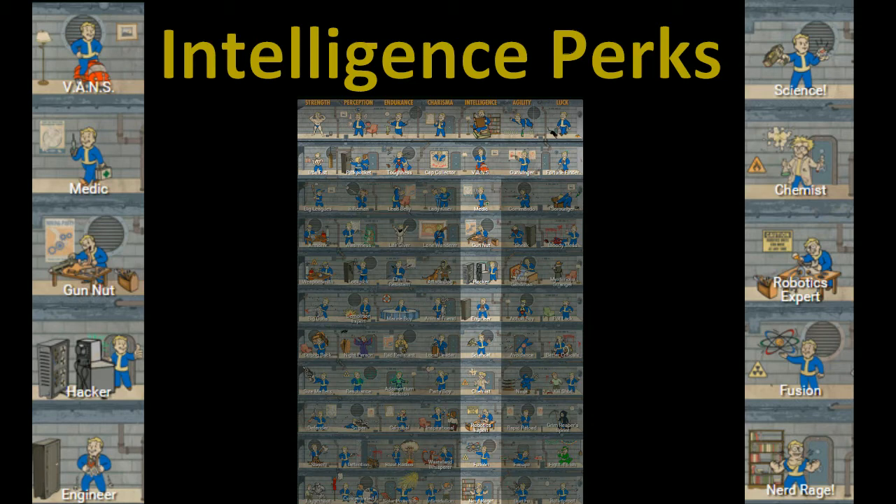Beyond that, we've got Medic, which is going to increase the effectiveness of Stimpaks and Radaway — probably 20% per rank, maybe up to 80-100%. So if you use a lot of Stimpaks and you tend to get really low health and you're not hoarding them, you want to make the most out of them, that's going to be the perk for you.